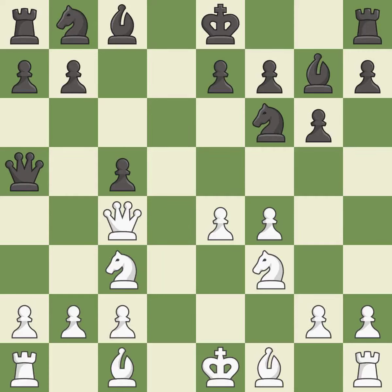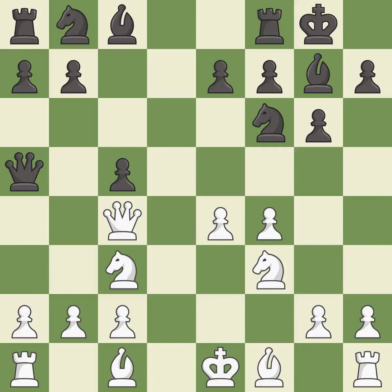This moves the queen to safety — it is excellent. Castling gets the king to a safer square, out of the center of the board, while also developing a rook.